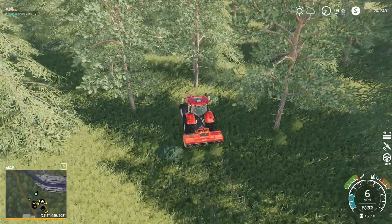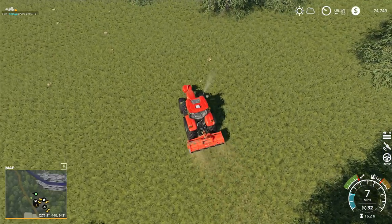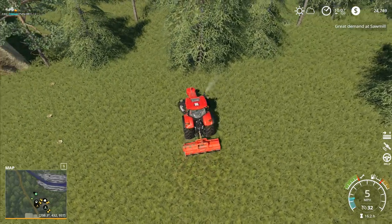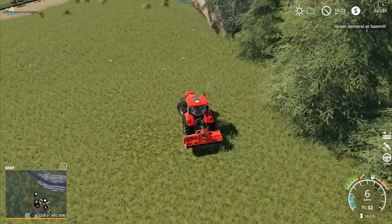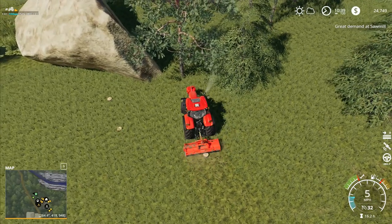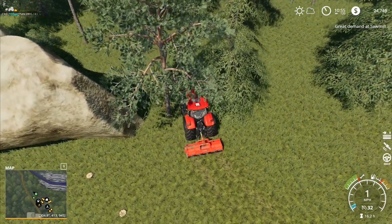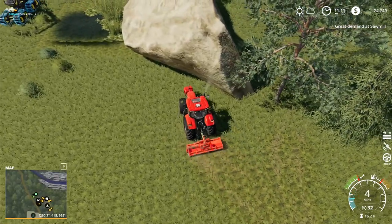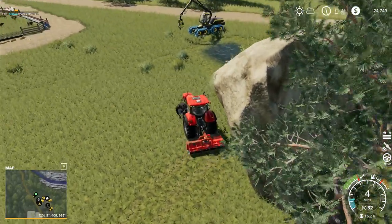The only way to buy more animals is to buy them directly into each pen, which costs quite a lot. But if we've got an animal transport, once we've got one pen we can move the animals from one to the next - at least we can with the sheep and any other animals if we have more than one pen, although we won't for the pigs and cows. Cows are something we can start on soon - we've got grass available, though we'll wait until we've got the next field finished before starting on the cows.